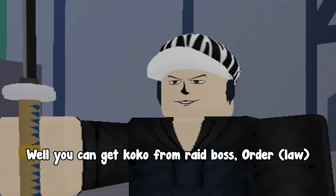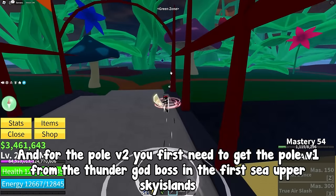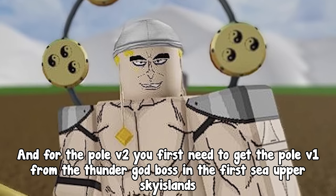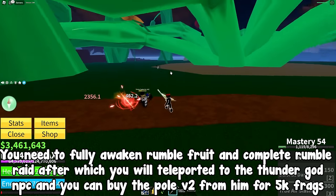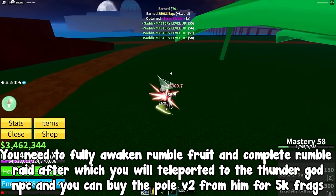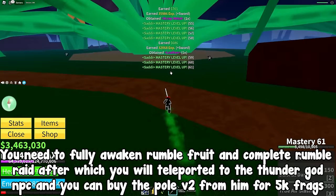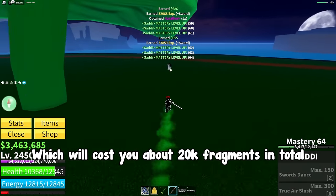How to get them? Well, you can get Coco from raid boss Order or Law. For the Pole V2, you first need to get the Pole V1 from the Thunder God boss in the first sea upper sky islands. To evolve it, you need to fully awaken Rumble fruit and complete the Rumble raid, after which you teleport to the Thunder God NPC and buy the Pole V2 from him for 5k frags, costing about 20k fragments in total.